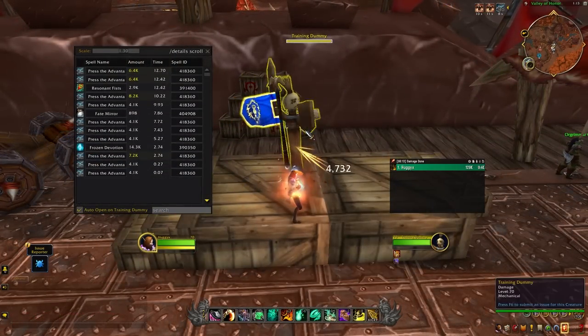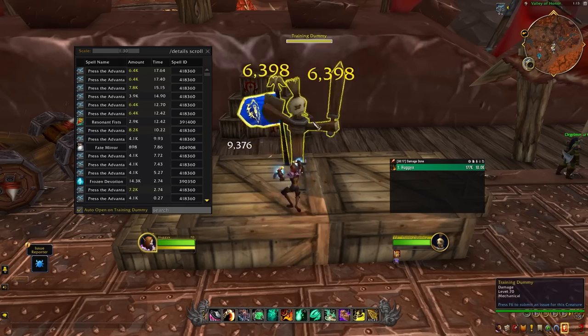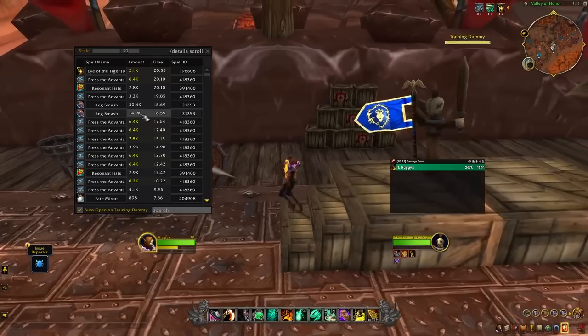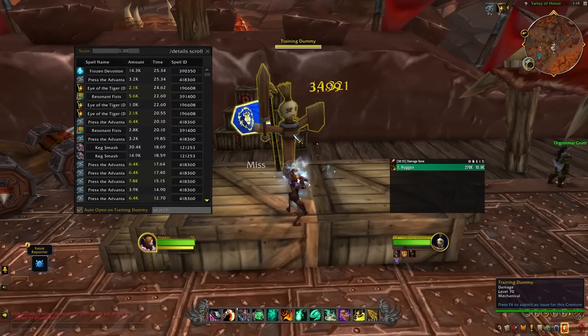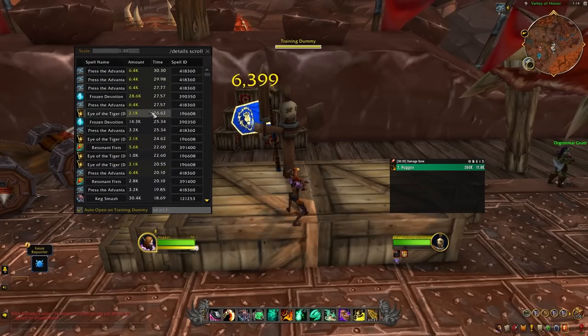It is currently bugged though. When I was testing this, it was consuming both of my Keg Smash charges. So if you were sitting on two charges and used the fully ramped 10 stacks, it would just consume both and you couldn't Keg Smash again. I think this is a bug, so make sure you only have one charge instead of two, or use Rising Sun Kick instead.